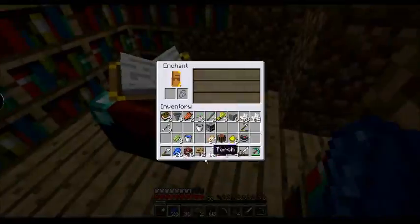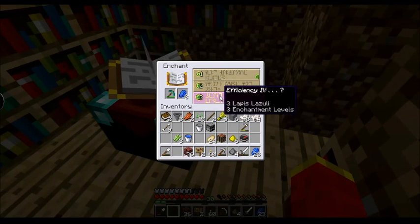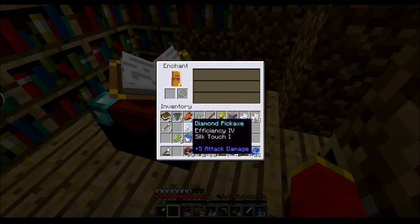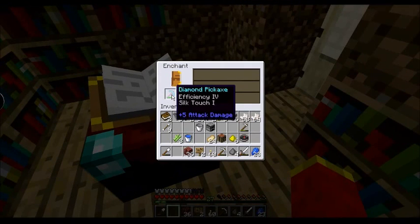I'm gonna use 3 lapis for this - 1, 2, 3 - boom. What do we get? Oh, silk touch! Wait, I still have 27 levels. Did it glitch and only do that as a level 3 enchant?